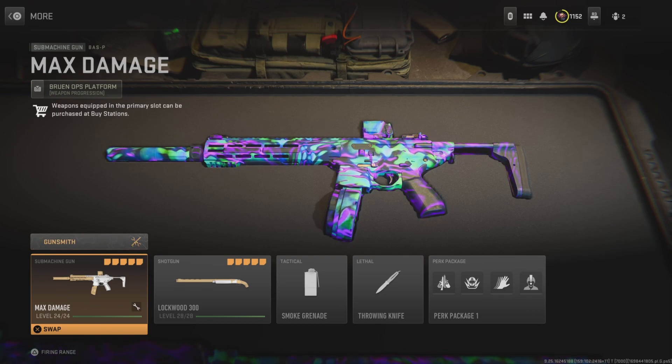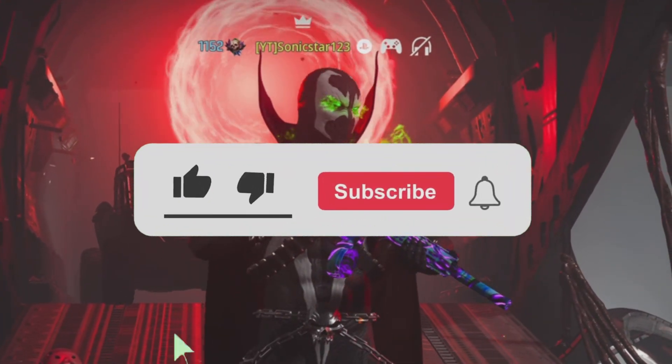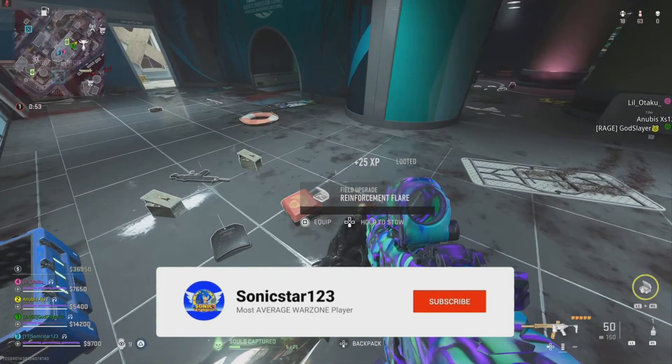At the downside, it doesn't do as much damage because it is an SMG and they are mainly kitted for close range situations. But the long range Boss P is actually kind of insane in Warzone. I have the class setup at the end of today's video. Don't forget to leave a like, subscribe if you're new here — we drop awesome content on the channel pretty much every single day.